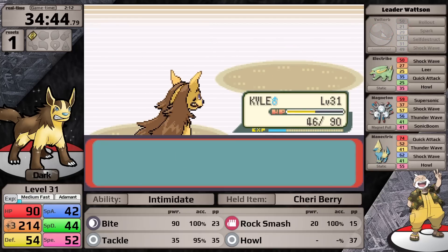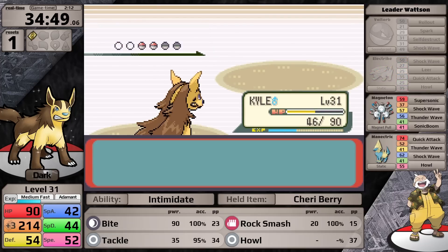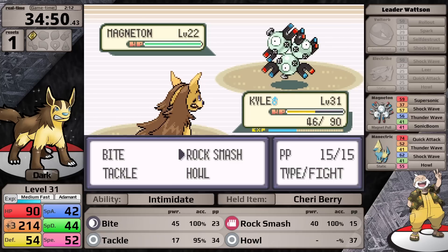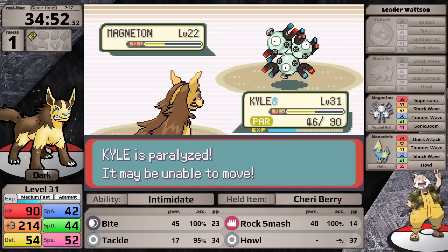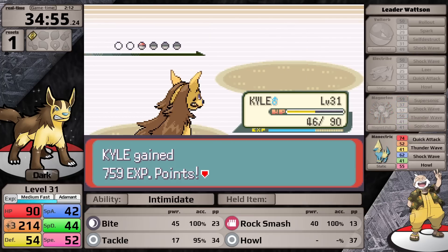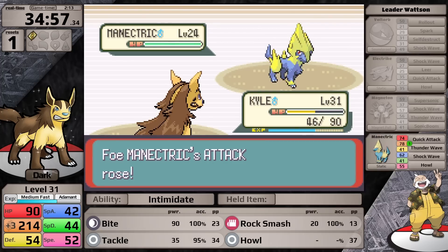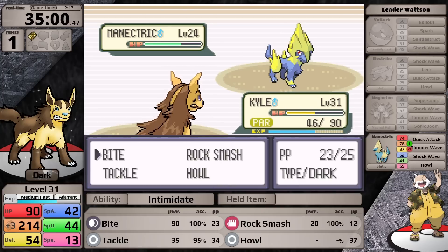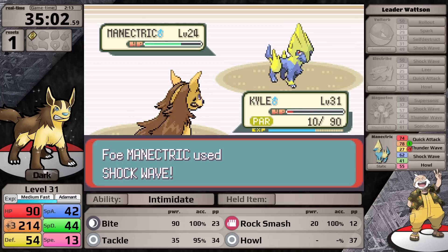I'm relying on setup with Howl and Tackle for most of Watson's Pokemon, then Rock Smash against the Magneton. However, I'm arriving with half health, so I don't like my chances. With plus three, Rock Smash does more than half, Magneton goes for Thunder Wave, which I cure with a Cheri Berry, and I knock out what is typically his hardest Pokemon. I make it to his Ace Manectric, which goes for Howl on the first turn. I use Rock Smash hoping for a defense drop and get it, but this activates Static, paralyzing me, the Manectric moves first hitting Shock Wave, paralysis prevents my move, and Watson defeats Mightyena.